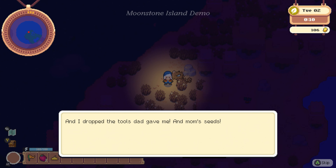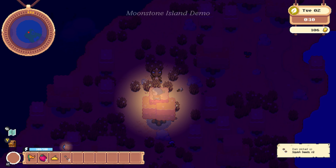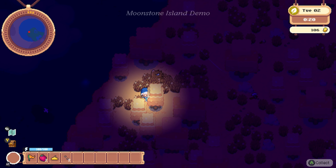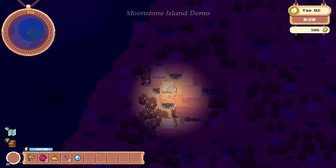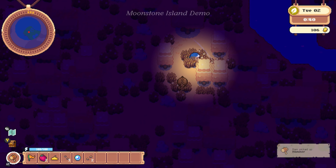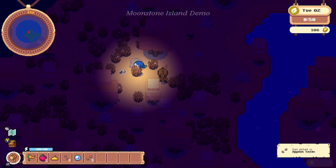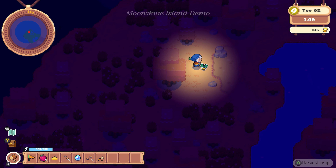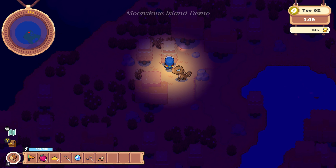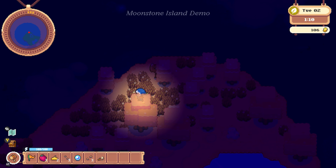Here goes my brand new broom. I dropped the tools Dad gave me. And Mom's seeds! I guess I'm not leaving here anytime soon. I hope this isn't a bad omen. I better look around and see if I can find the tools and seeds I dropped. Save successful. We found some of the seeds. That's a moonstone — that was not ours before. There's our axe and our hammer. Our broken broom — oh no, that's so sad! We got a squish, though. And an aplum.